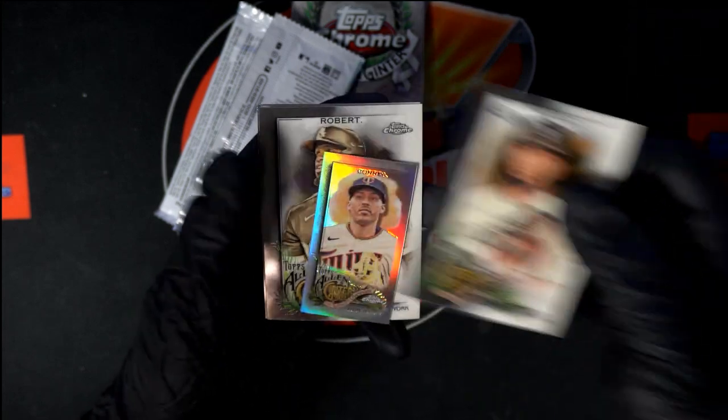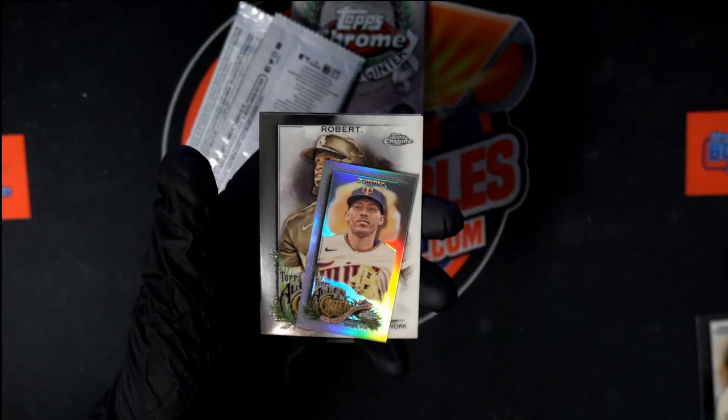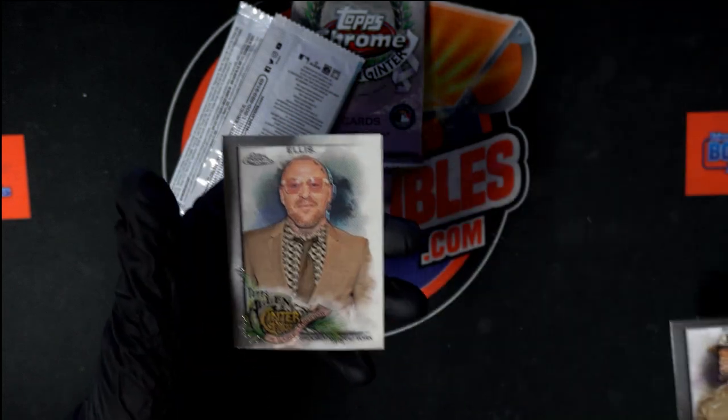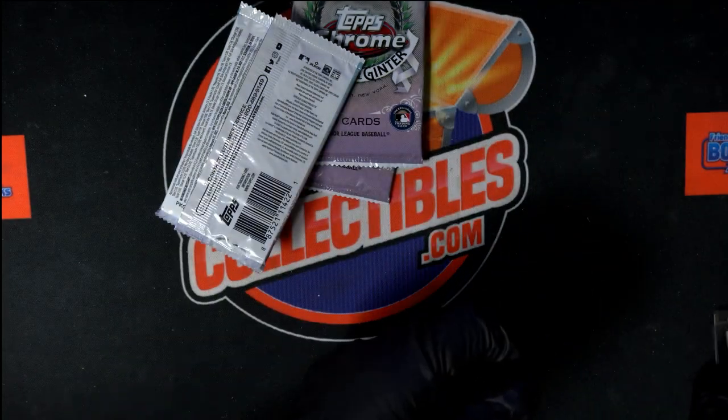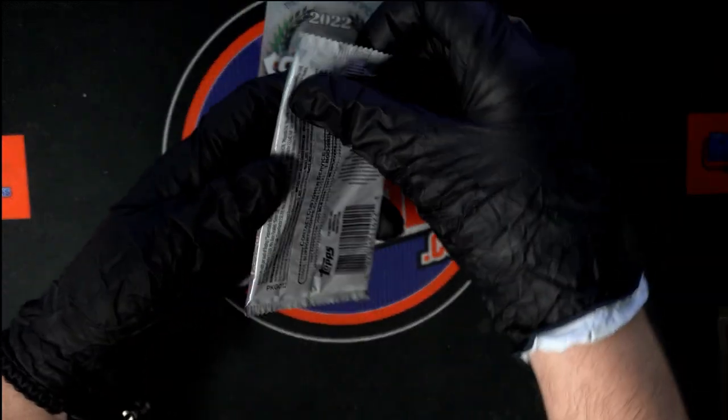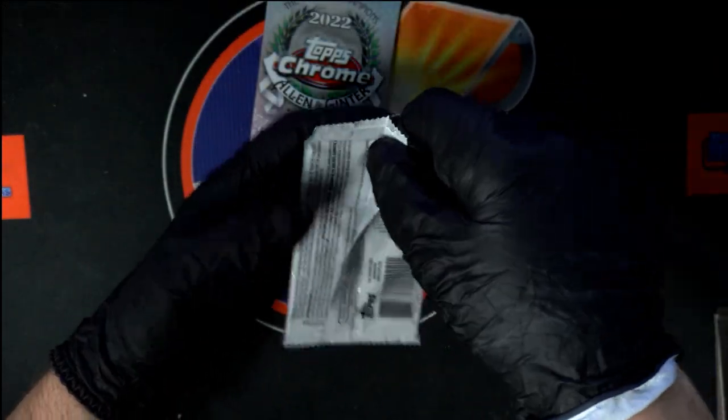Starting out: Marquez, we got a mini Correa, we got Robert and Ellis. Had to look quick on Ellis — he kind of has that Conor McGregor look.